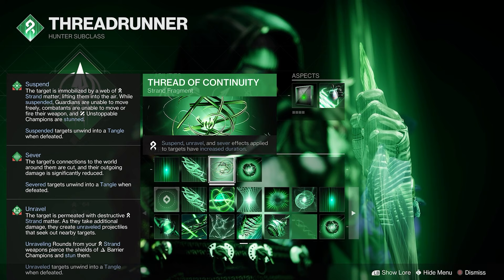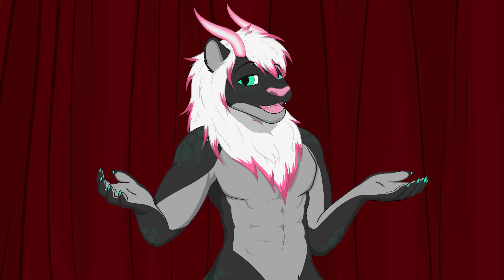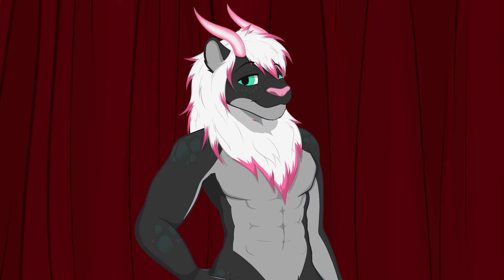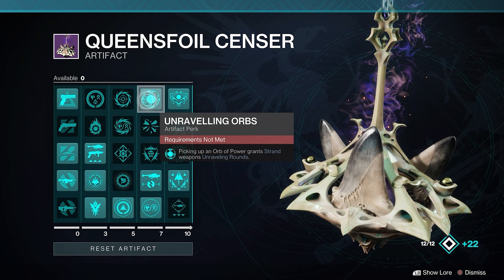Next is Thread of Continuity. Suspend, Unravel, and Sever effects applied to targets have increased duration. This build taps into all of the subclass verbs in one way or another, so I thought it was useful to boost their uptime. Finally, we have the Thread of Generation — dealing damage generates grenade energy. We're going to be using grenades a lot, and you're going to be doing damage almost constantly in one way or another. So this fragment was kind of a no-brainer.